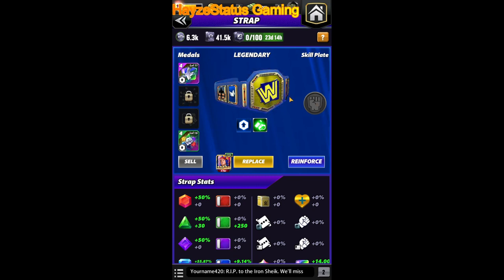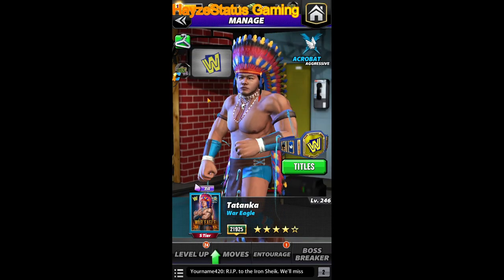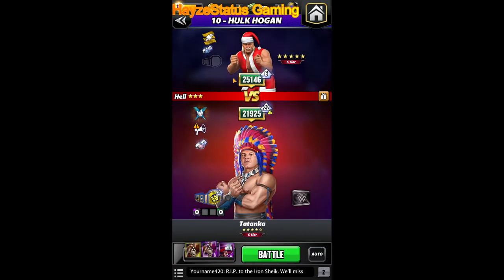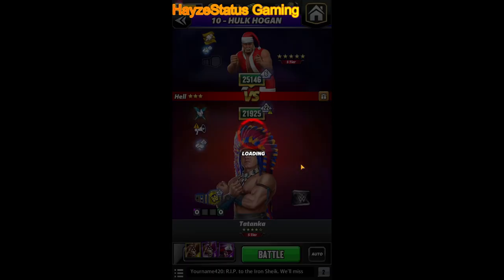As always, still fury on the belt — I haven't been able to unlock these two yet. I'm not sure what plate is going to suit him. Mostly thinking an MP trainer, just because this needs something as a backup for if you get locked into a submission — a way to get these charged back up. We're going to fight Santa Hogan today because of the gem damage increase for the class advantage. I really want to see what his potential is.